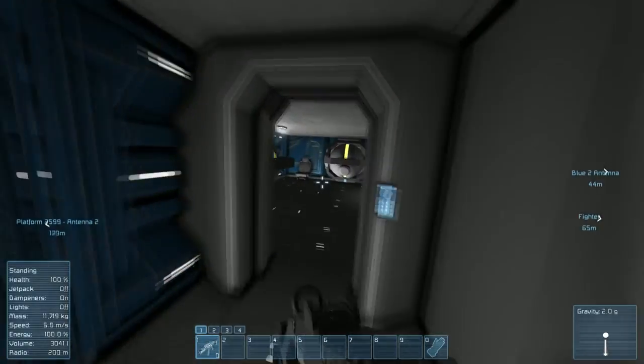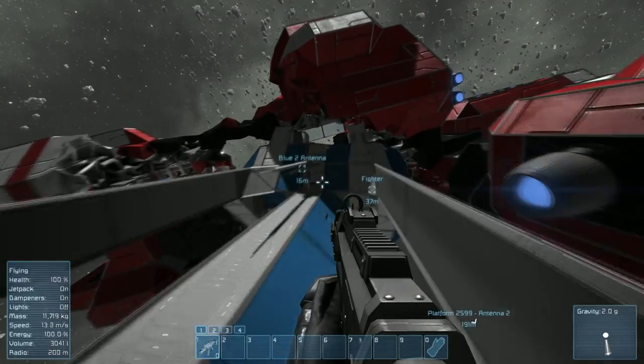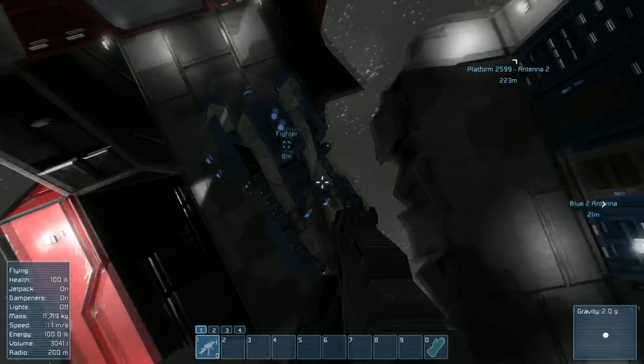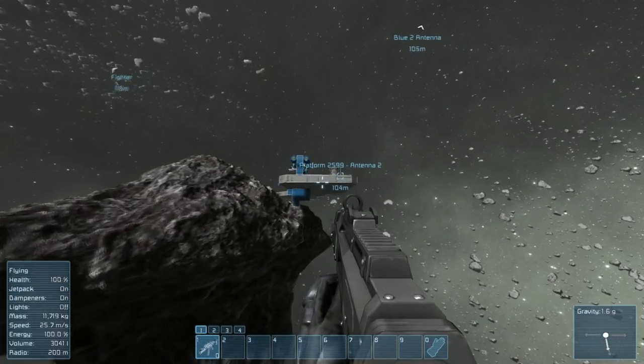So let me just head on out of my blue cockpit here and through the wreckage of my blue ship. Now I'm trying to get to the main base, but there we go — the fighter did not survive. Okay, I'll just fly over there. I thought it survived because I was flying around earlier.